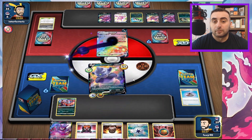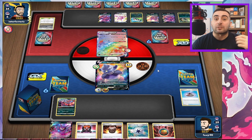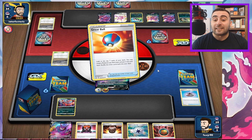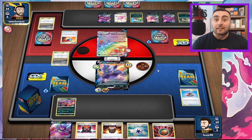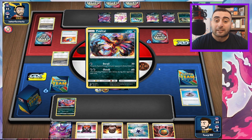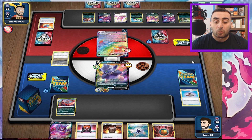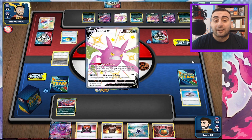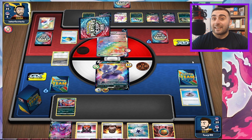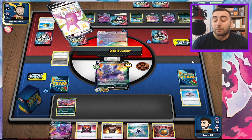We can Capture Energy next turn to get an Urshifu. I would really like to get an Urshifu on the field, so I can attach Capture Energy to it and then get into the Houndoom. They could take the knockout on this — okay, so they have one Switch. They have free retreat with the Yveltal, which is very unfortunate. There's an Air Balloon too. We're going to Urn just to get it out of the discard pile so we can Crobat for three.